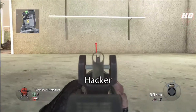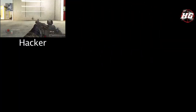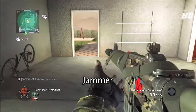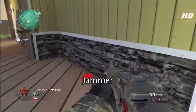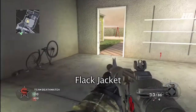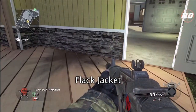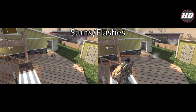Claymores also have lots of counters. For example, Hacker allows an enemy to see your Claymore from anywhere on the map. The Jammer will jam a Claymore if it's within its area of coverage, making it completely useless. Flak Jacket makes it so it would take two direct Claymore hits to kill you at full health. Stun grenades and flashbangs will disable a Claymore for a few seconds, also rendering it useless.